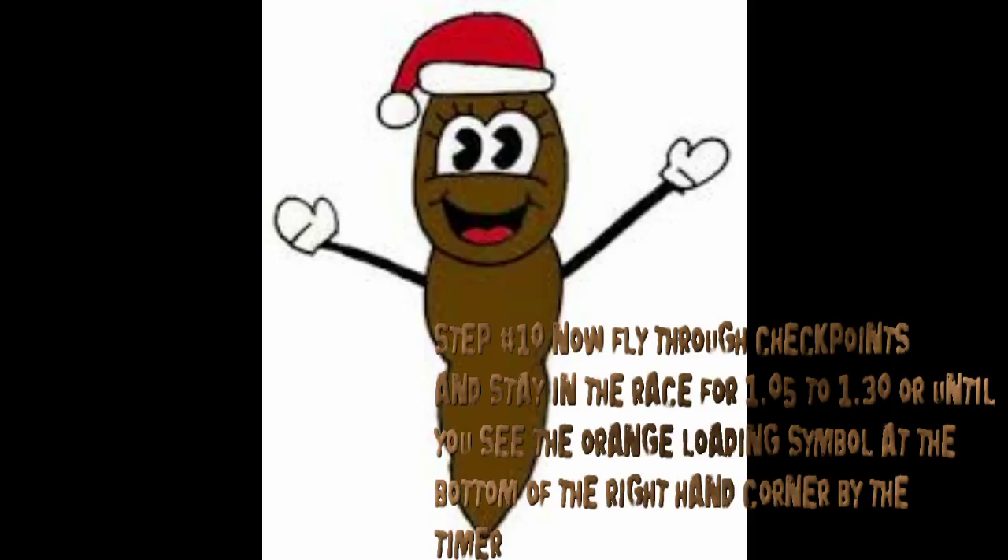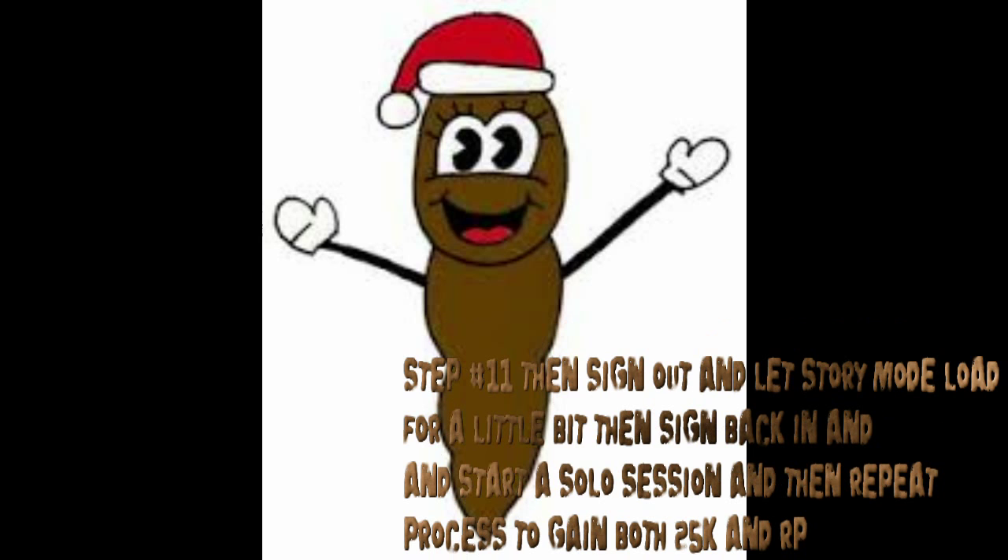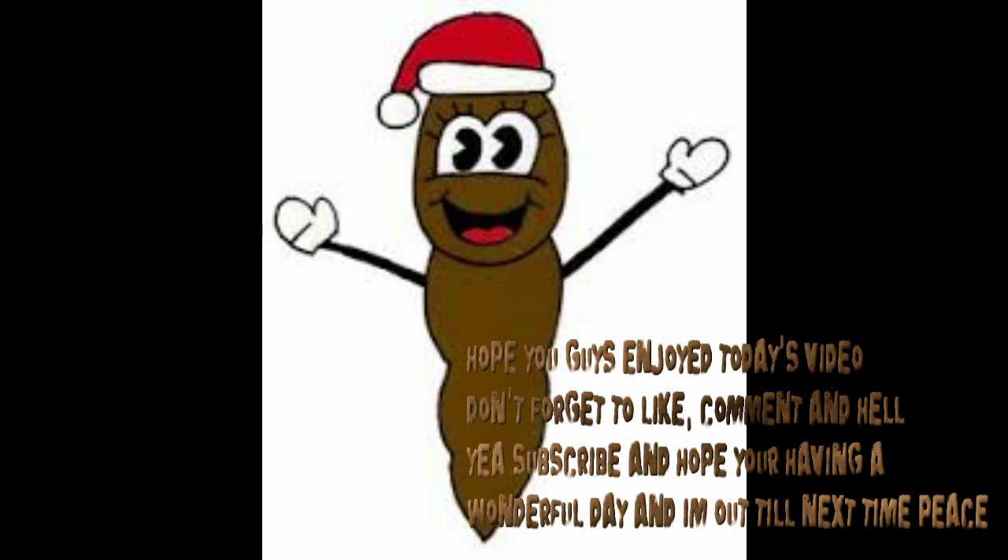Stay in the race for a minute to a minute and a half, or until you see the orange symbol at the bottom of your screen by the timer. Then sign out — you'll go into story mode. Wait there a little bit, sign back in, start up a solo session, and just keep repeating it.